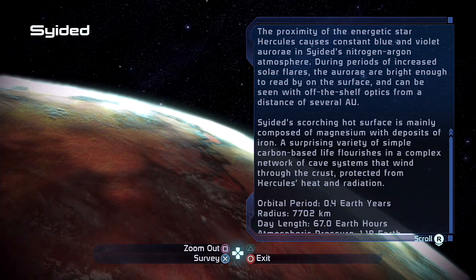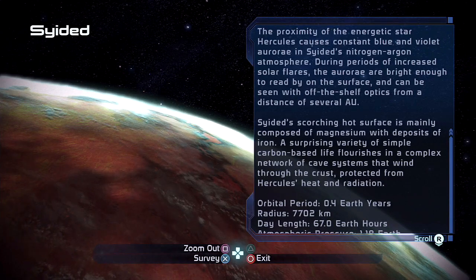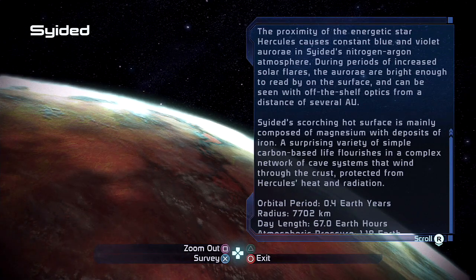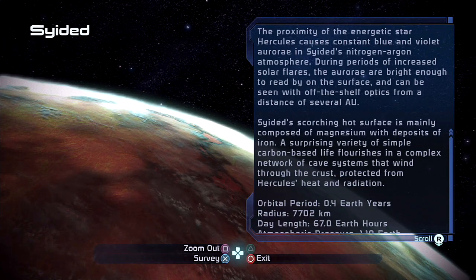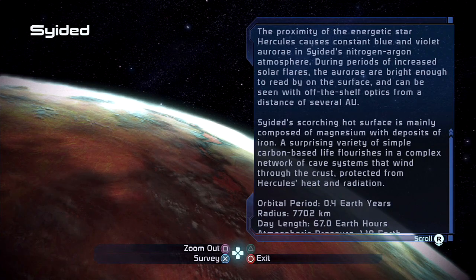The proximity of the energetic star Hercules causes constant blue and violet aurora inside Cyedad's nitrogen-argon atmosphere. During periods of increased solar flares, the aurora are bright enough to read by on the surface — so they actually serve as a light source for people on the surface if there were people living there, and can be seen with off-the-shelf optics from a distance of several AU.